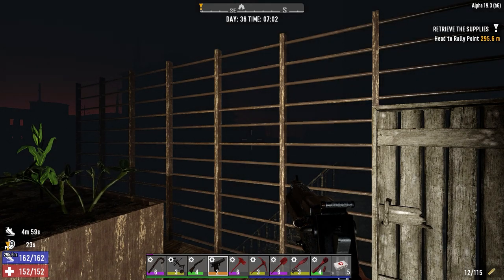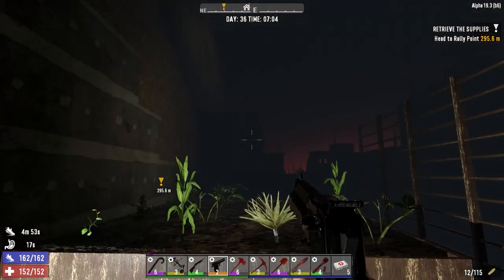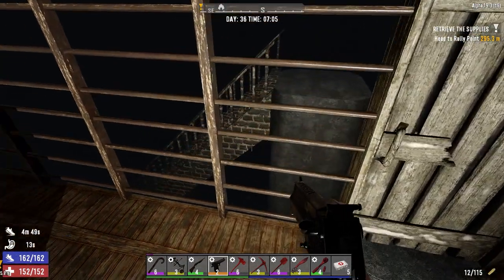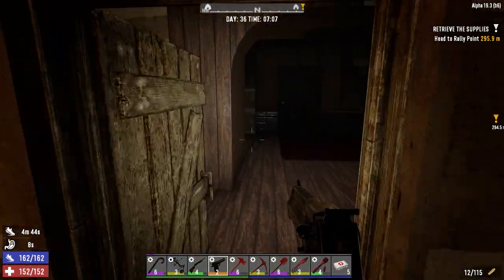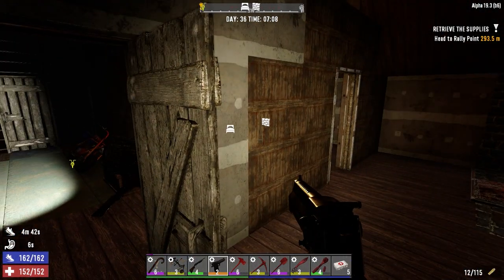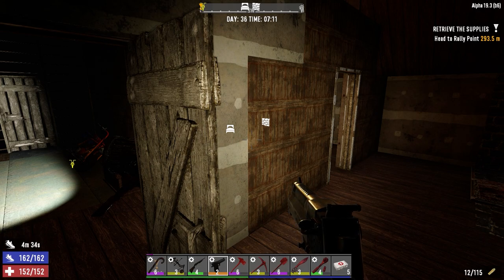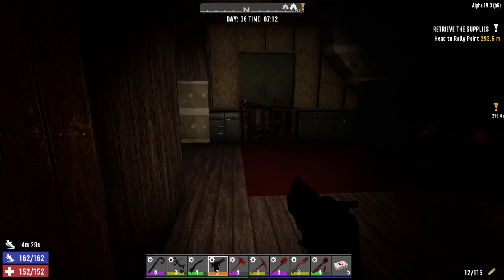Hey everybody, welcome back to the channel and another episode of Blasted Oasis. So it is 7am, three hours past the Horde. Now it's supposed to be daylight, but as you can see it's pitch black and really, really dark. I've added a few mods to the game. I wanted to up the difficulty slightly, but I didn't want to just put the zombies on insane. Making the zombies harder is not necessarily making the game harder - it just slows down the combat a little bit. So the warrior difficulty, I'm kind of liking that where it is.